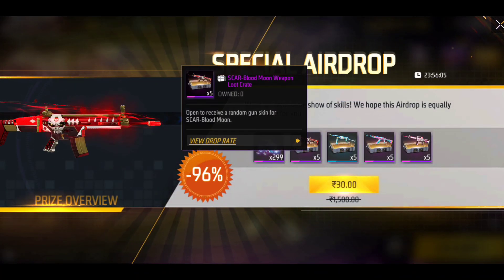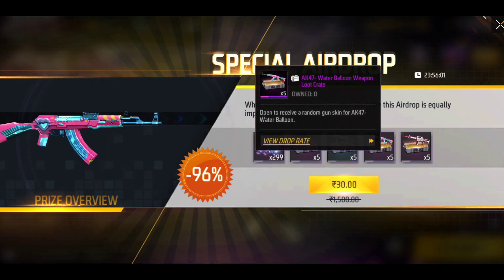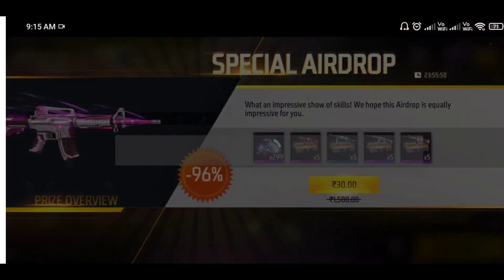We got a drop for 300 diamonds — Blood Moons Scar and Banny MP40. It also included AK and even Emperorva. Here we got a drop in 300 diamonds: Blood Moons Scar and Banny MP40. These are very important to me.